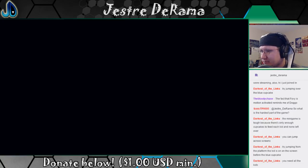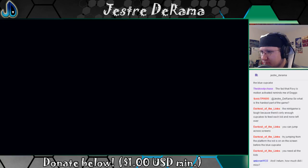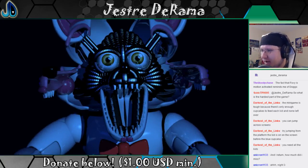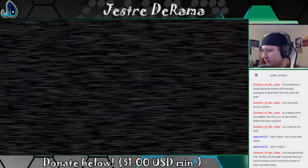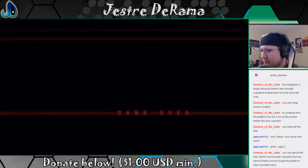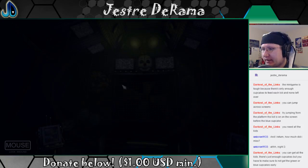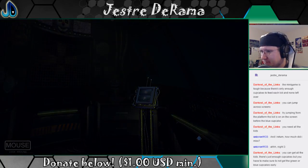Funtime Foxy is motion activated. For this reason, it's important to keep the room dark as to not accidentally activate her. You have been provided with a flash beacon. Use it as sparingly as possible. Proceed forward to reach the parts and service room. You have to be really quiet. There we go, come on. The question is how do I get all those kids fed and everything without getting any cupcakes?